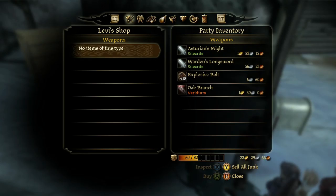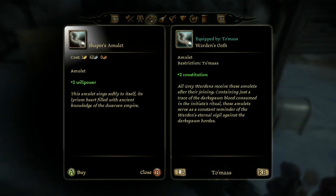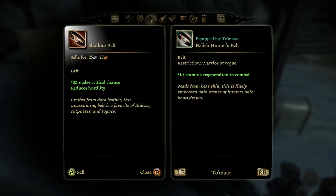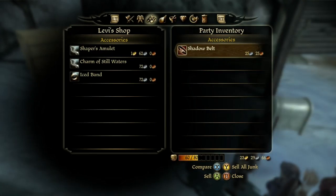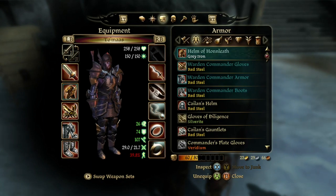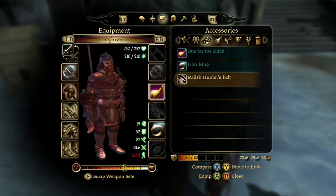Let me see your wares. He doesn't have a lot in this department, but he does have some good accessories — plus two to willpower, plus one to willpower, and cold resistance. Shadow belt — reduces hostility, plus three melee critical chance. Any opportunity to lower my hostility is probably a good thing, so I should probably equip that. Ogryn already has a thing, so I'll just hold on to it for the time being.